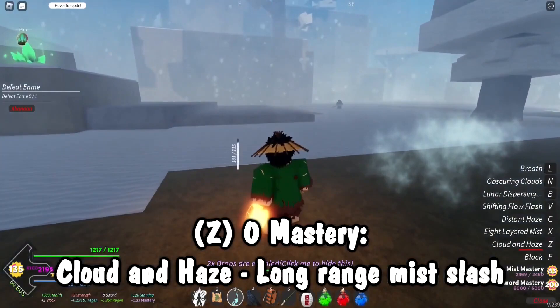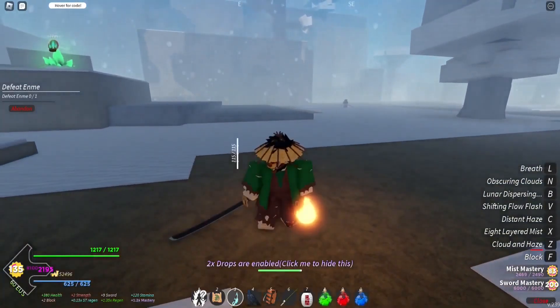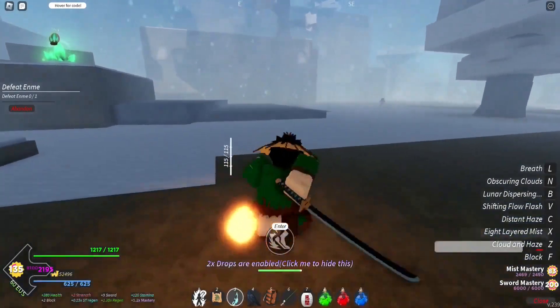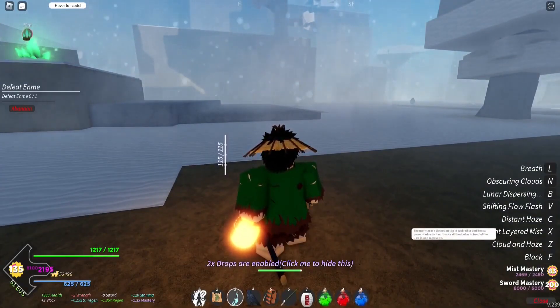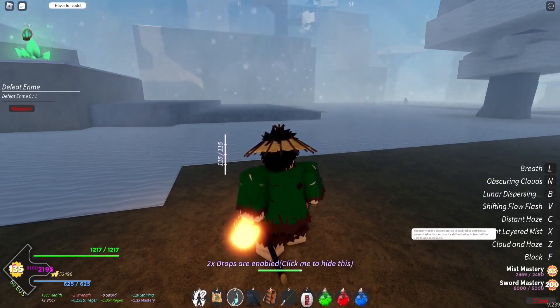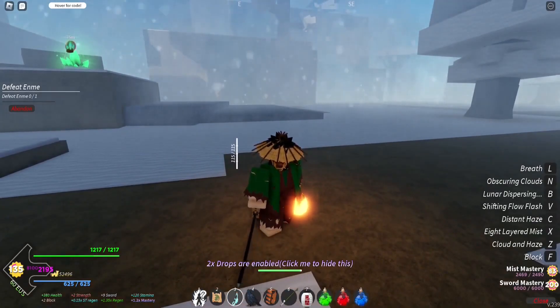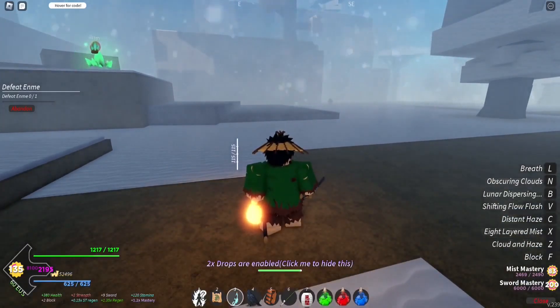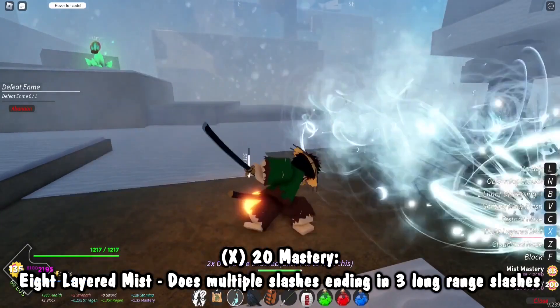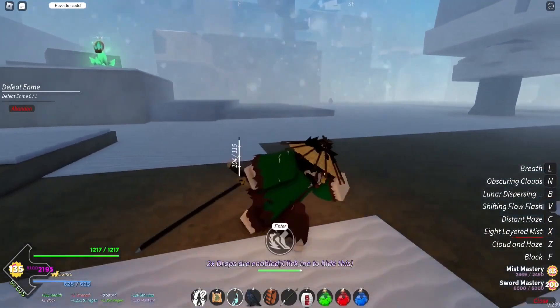The mist that gets left behind is super hard for players to keep track of — I was doing this with my friends and they were having trouble seeing enemies. Then we've got the Eight-Layered Mist: the user stacks eight slashes on top of each other and does a powerful slash which outbursts all the slashes in front of the user in one succession. I do a slash like that and then some projectiles come out — I honestly don't think that part is real, but it's a really cool move.